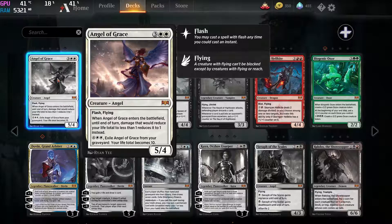Now first off, we have the Angel of Grace. This card is amazing — you probably want to craft at least one of these to include in a control deck or in anything white really, it is that good. The exile from the graveyard is of course amazing, you get 10 life, you can't be reduced below one health, and it has flying and flash.